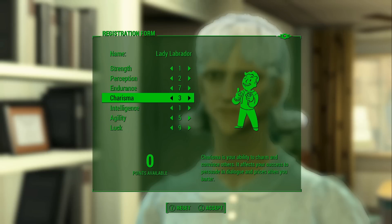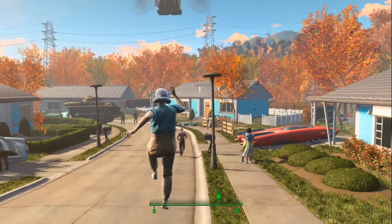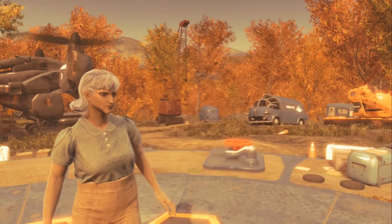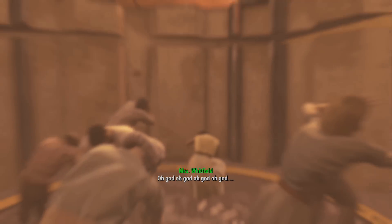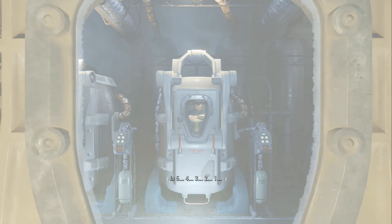I distribute the SPECIAL points accordingly, and we'll talk about this in another episode. In the year 2077 in the Fallout universe, a nuclear apocalypse happens. You are running for shelter in one of the Vault-Tec vaults with your spouse and your baby boy. Before we continue, let's take a moment and admire the beauty that is Lady Labrador — she is quite something. Now each vault has an ulterior motive. This Vault 111 cryogenically freezes its subjects, which is pretty important to the story.